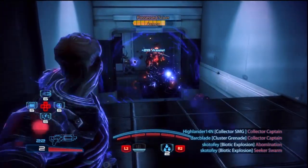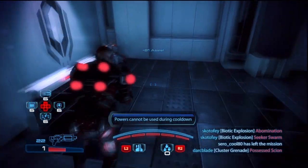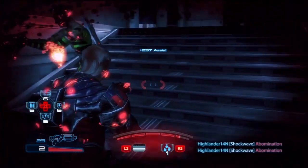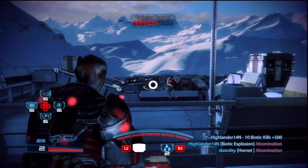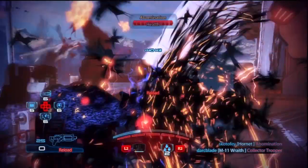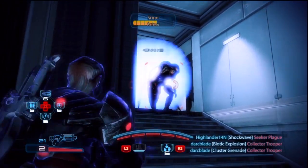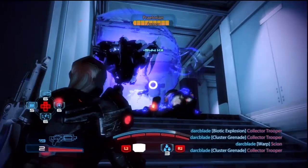The second ability available to the Batarian Slasher Adept is Warp. This move is available to a lot of adept characters in the game — it's a nice damage-dealing ability that puts a really useful debuff on opponents. The Batarian Slasher throws a ball of biotic energy towards opponents; when it hits, it rips them apart at the molecular level. It weakens armor so enemies take more damage after being affected by Warp, and it stops enemies from regenerating their health. Warp is also an arcing ability, so you can make it fly over cover and hit enemies hiding behind walls and fences.